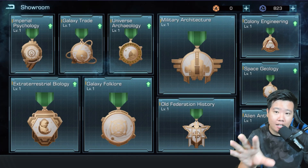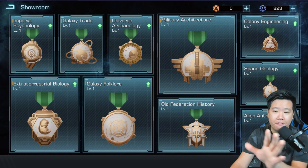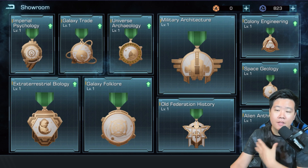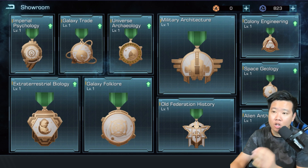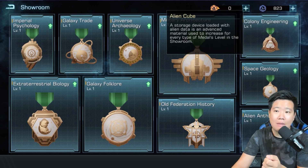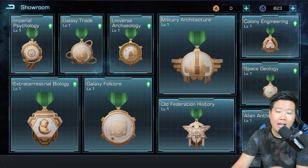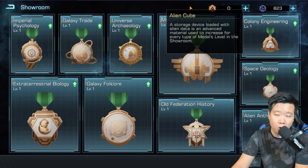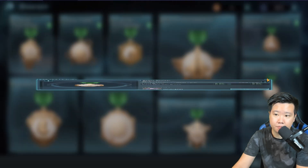Today we're going to discuss the five best things to invest in the metals in Infinite Galaxy. We have finished the Galaxy Summit and taken the victorious route, so now we have 823 memory cubes. The memory cube will be used to invest into the metals — some metals will require alien cubes, but the majority will use memory cubes.